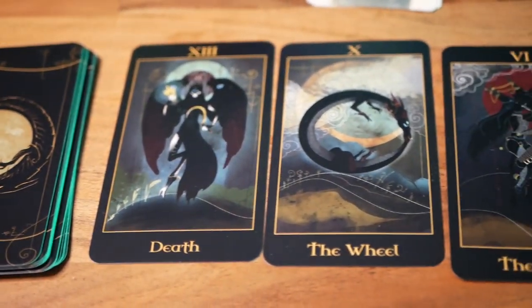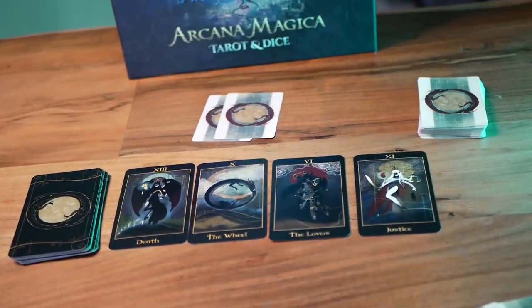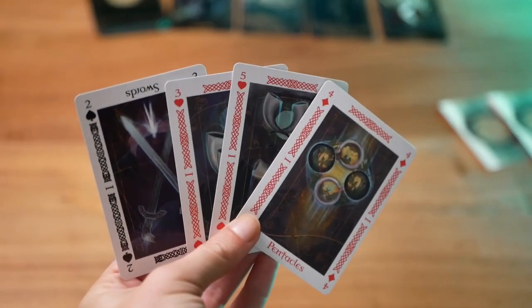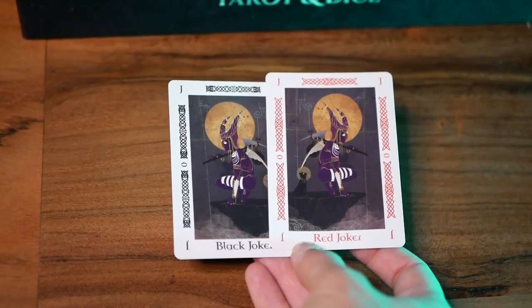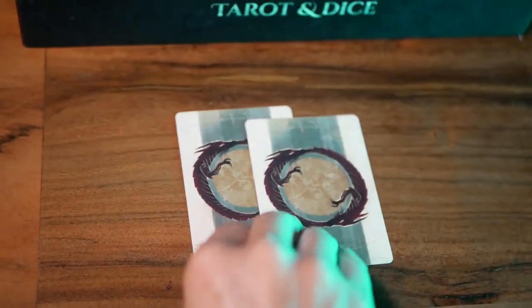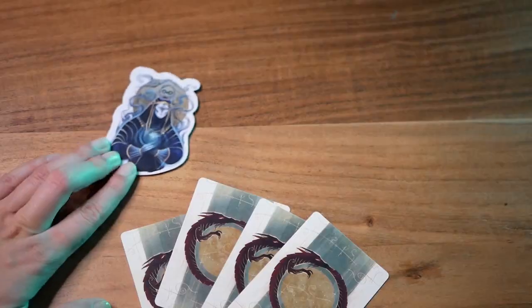To start playing the game you first create the shadow gallery, which is something like a marketplace with four cards from the top of the units deck. Each player starts with four cards from the magic points deck in hand and they can never exceed that number. You also have the fools deck with the two jokers from the magic points deck.